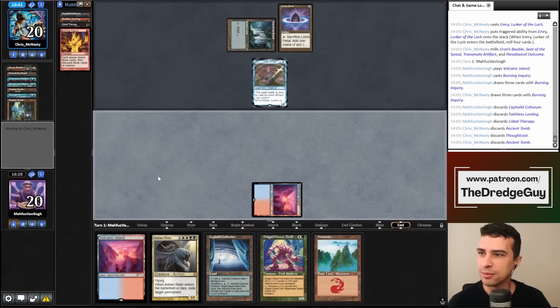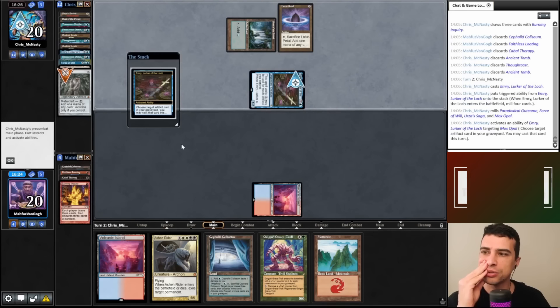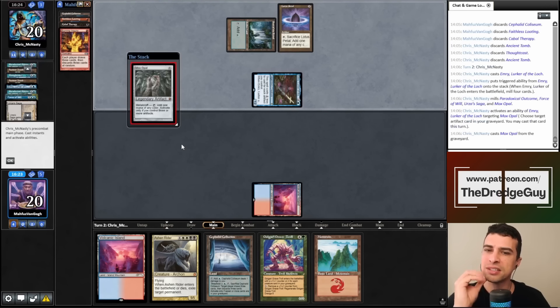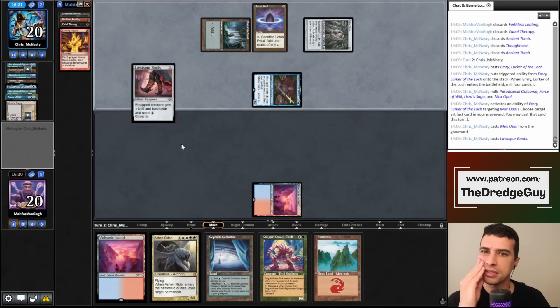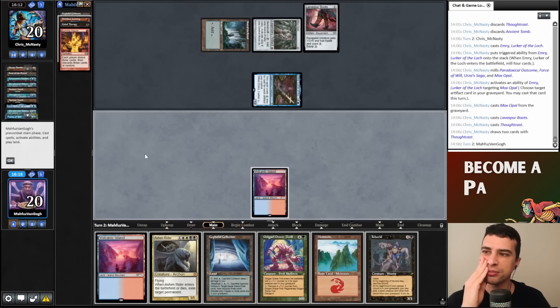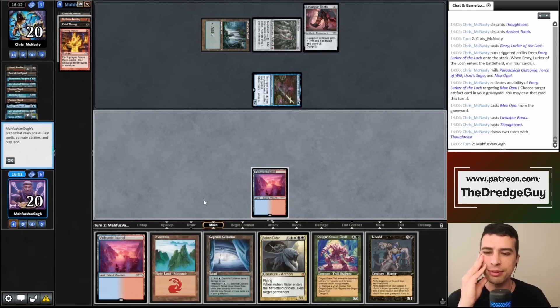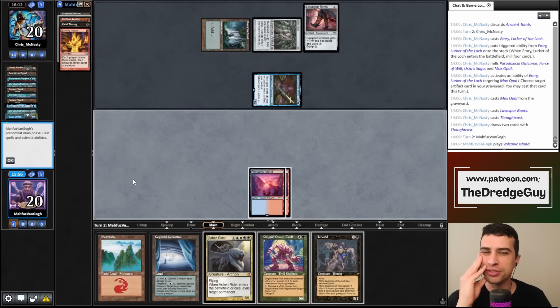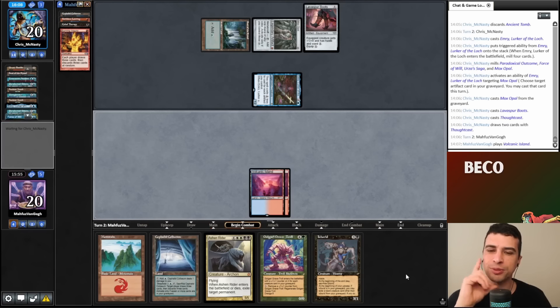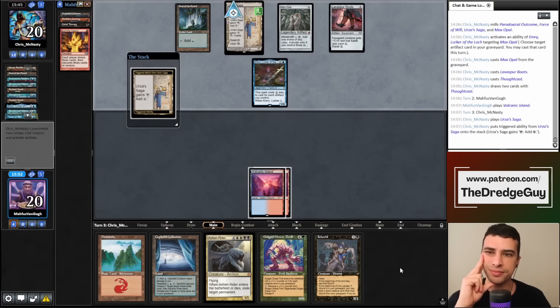We didn't discard what we wanted, but we forced our opponent to discard double Ancient Tomb and a Thoughtcast. We pass. My opponent plays a second Emry to loot more cards. They take Mox Opal — two mana, no lands, Lava Spur Boots. Our Burning Inquiry did some work forcing them to discard double Ancient Tomb. We draw Icorid — awful. That was a mulligan hand but maybe we put some brakes on our opponent's play.